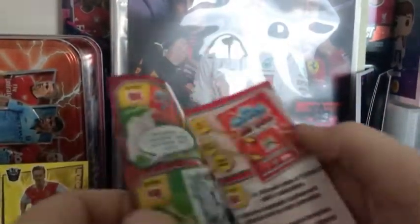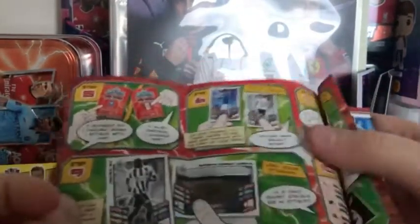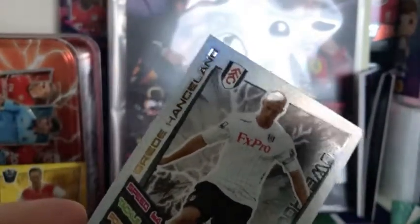And I think this is the little game guide - yeah, this is just how to play the game. There we go, how to fold that back up again. That'll do. And then we have a Brian Hanselmann for Fulham Man of the Match card.